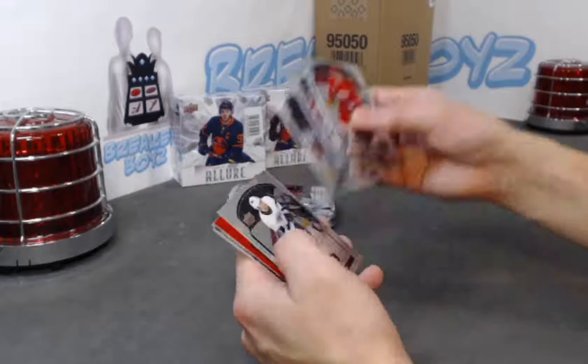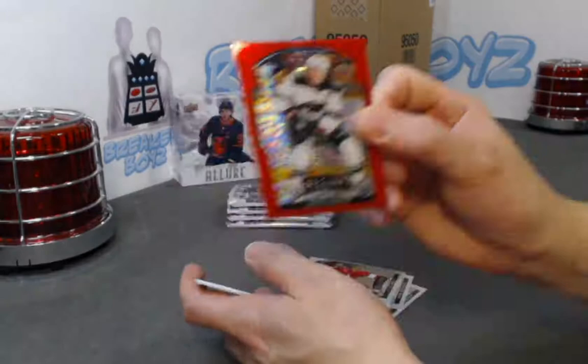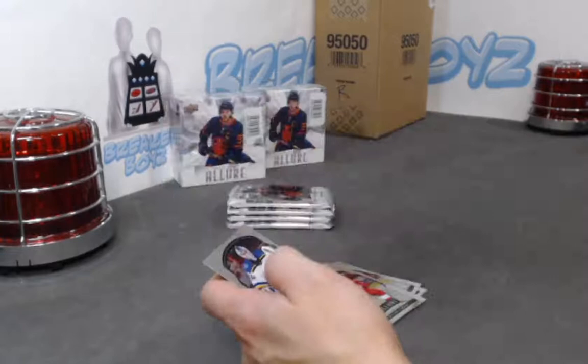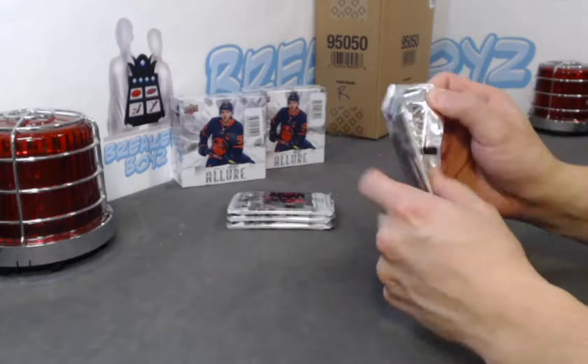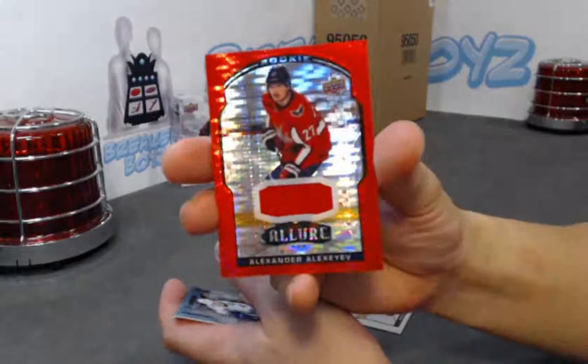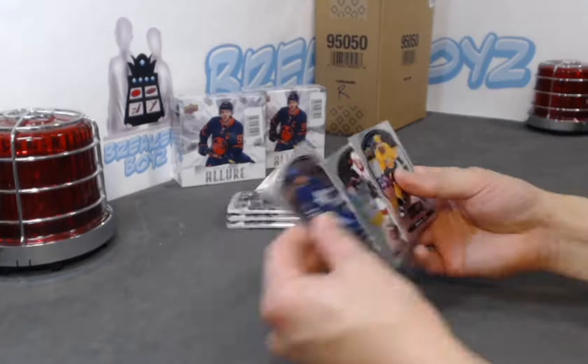We have a Velarde base rookie, Parise red rainbow. We have a Jake Gunsel City Celly, Tyler Benson SP rookie. Black rainbow of Thomas Harley, Alexia rookie jersey, rainbow red jersey. Yo Levi SP rookie.